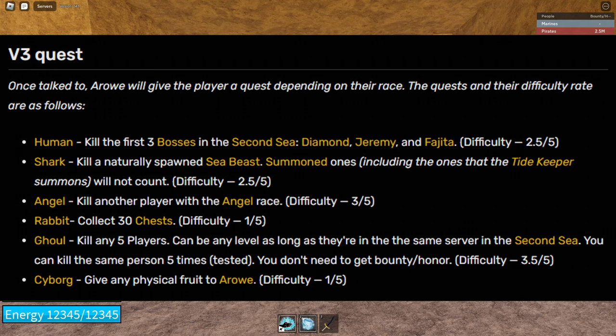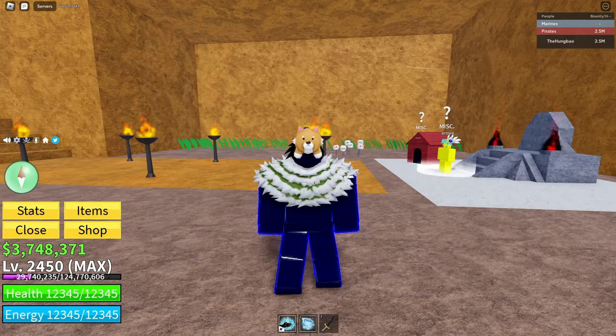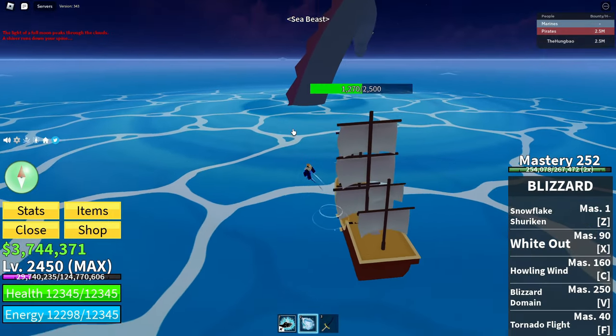Angels will have to kill another angel. Rabbits will have to collect 30 chests. Ghouls will have to kill five players, and these five players have to be in the same server — you cannot leave. Cyborgs have to give any fruit to Arrow.